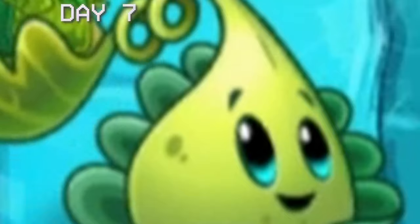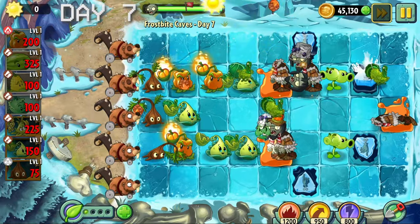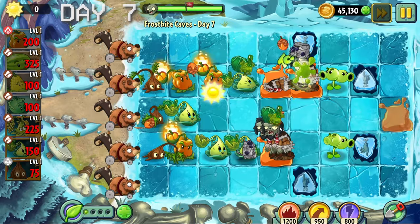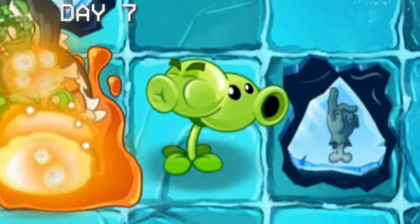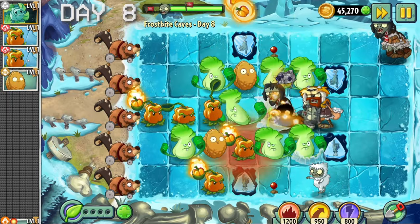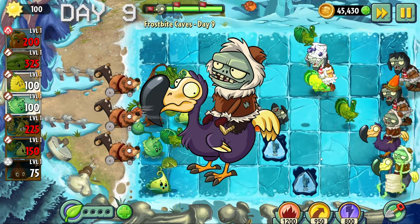On day seven we found some very interesting interactions with the sap fling and turkey bolt. We found a way to softlock zombies - sap fling's slow combined with the fact that the zombies are stuck eating turkey makes the zombie basically frozen in place. Those split peas were pre-placed. Day eight was another boring conveyor belt level.